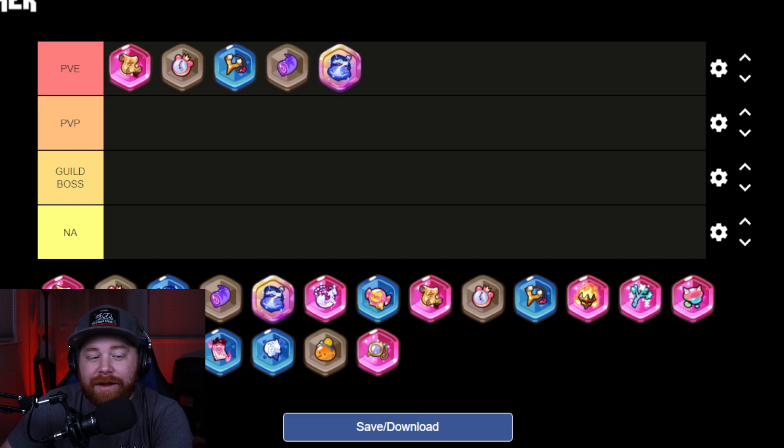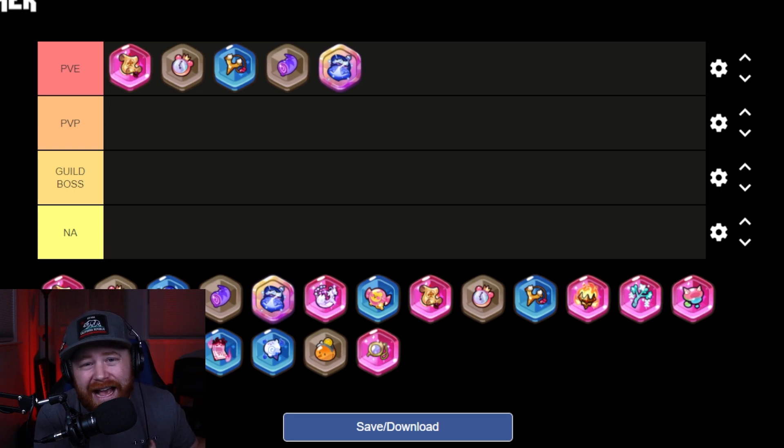The last PVE treasure is the Enchanted Robe, which buffs the attack speed of your two highest attack speed units on your team. It's a niche treasure, but useful in PVE depending on the content — for the tropical raid's Sonic Green Hill stage, for example, it can help you kill Eggman faster. It depends on your team composition; it also scales cookies like Pastry who benefit from attack speed.